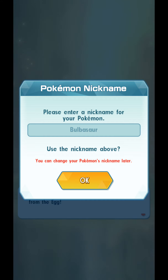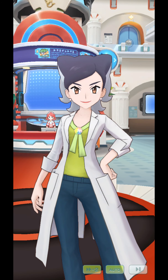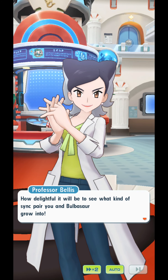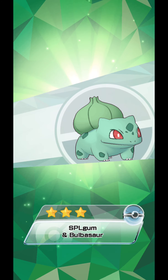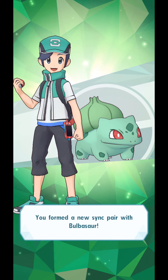I will not put a nickname — I don't nickname my Pokemon. I have a small token of appreciation: one Starberry Tart, used to increase your affinity when a Pokemon you hatch from an egg has a current affinity of one. A three-star me and Bulbasaur — same color! You form a new sync pair with Bulbasaur.